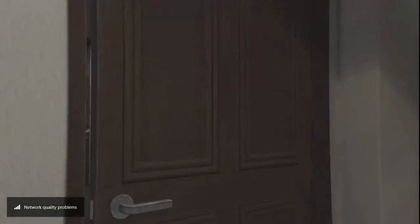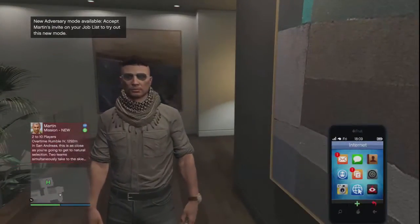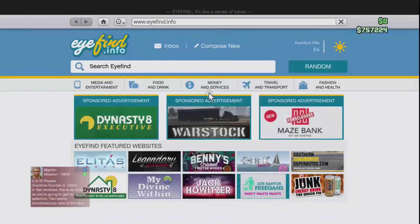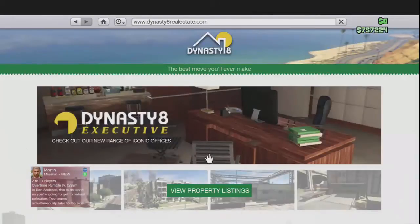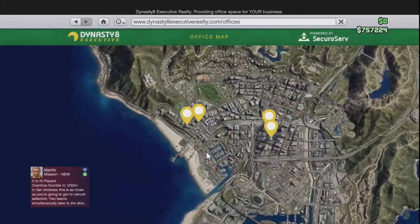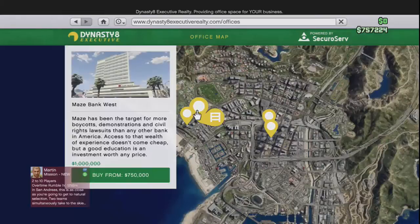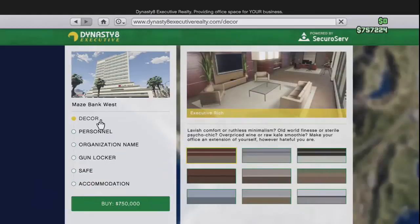Alrighty guys, what you want to do is take your phone, go to the internet, then go to Money and Services, go to dynasty8realestate.com, then go to Dynasty 8 Executive. Go to Enter Site and you can see four markers - those are all the four offices. From here you can see the Maze Bank office is $750,000 because there's a sale going on.